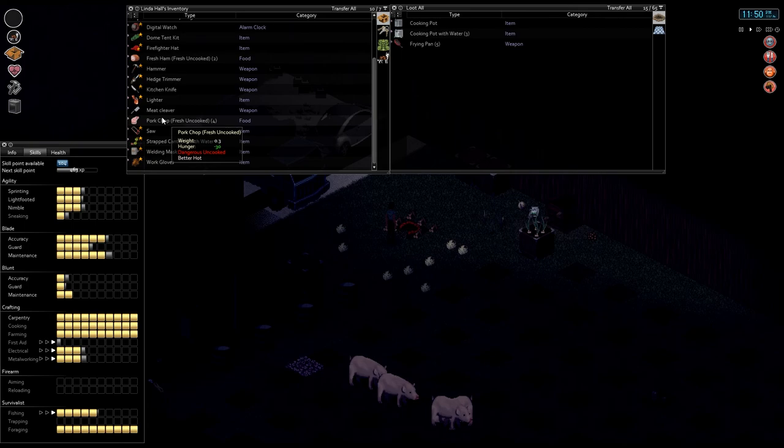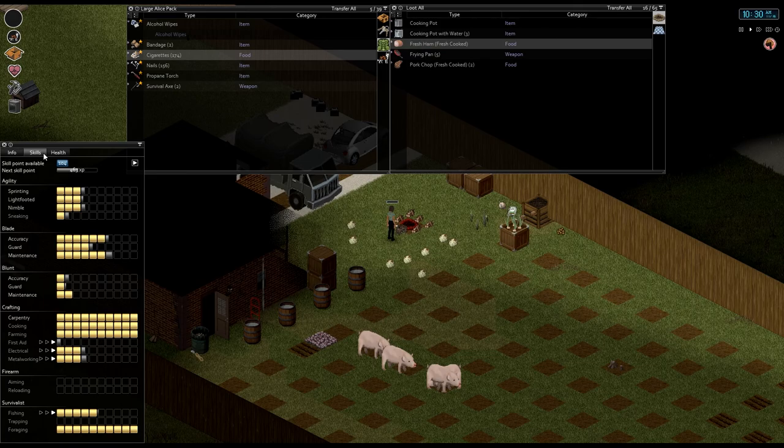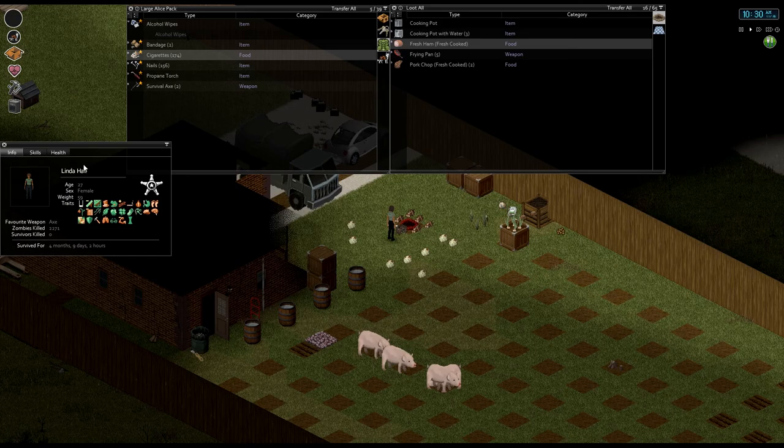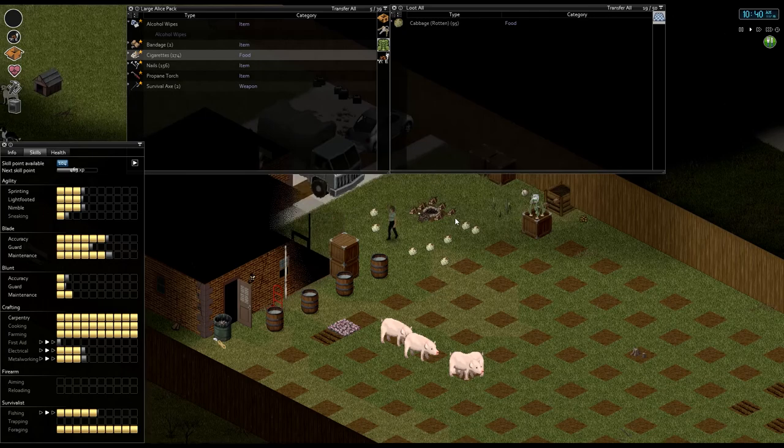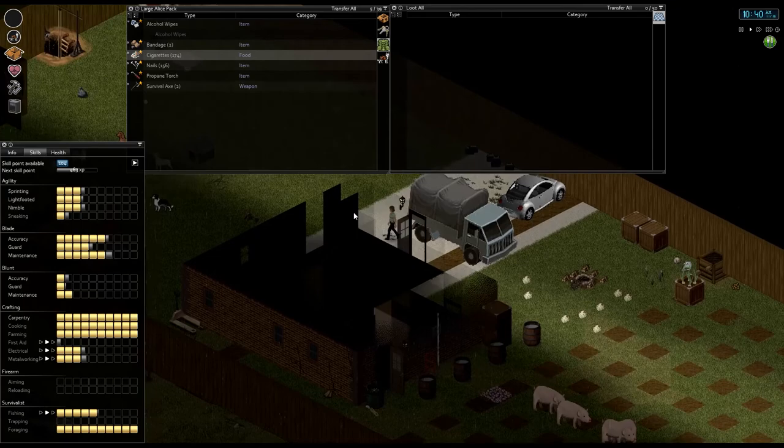I'm gonna process all the bones as well into arrows and bone arrowheads, and then the lard in here — so we've got a good 16 lard now as well as another raw pig hide. I'm gonna go ahead and cook all this food, get some eats in us, and then I'll take a nap. Good morning — 10:30 in the morning. I'm gonna try to eat a little bit more than I would normally because our weight is still dropping and we're now under 60 again. Hopefully all this ham will be good. These pigs — the mommy and daddy are only tired for a day, and then these guys grow in a day as well, so we can easily keep our food up just by slaughtering pigs over and over again.